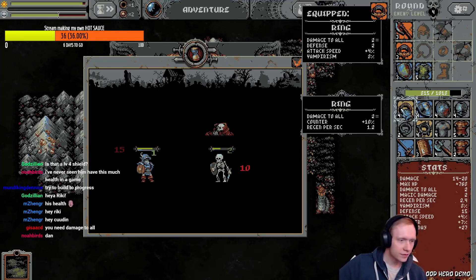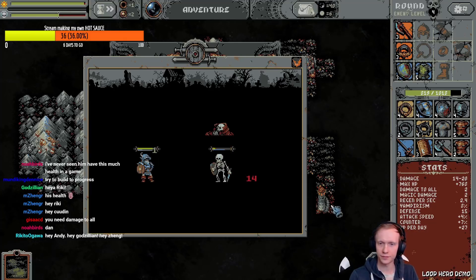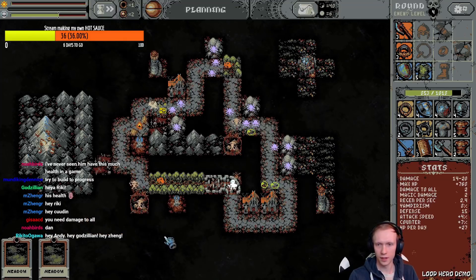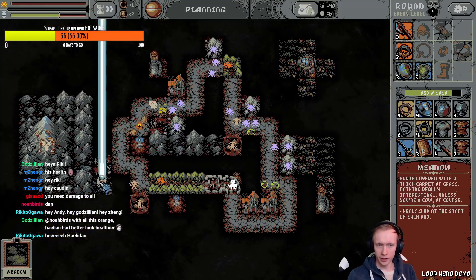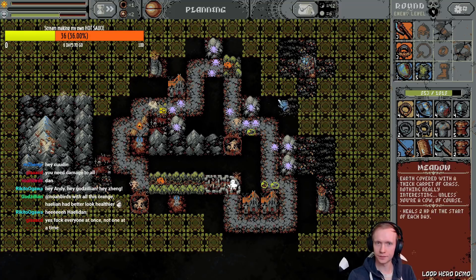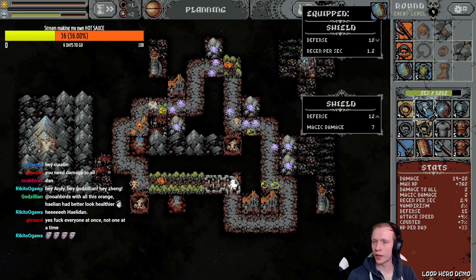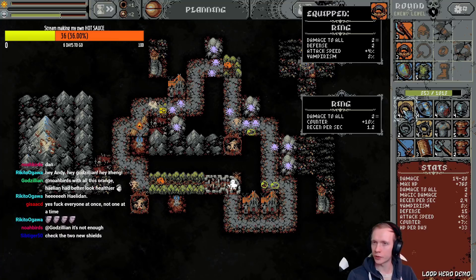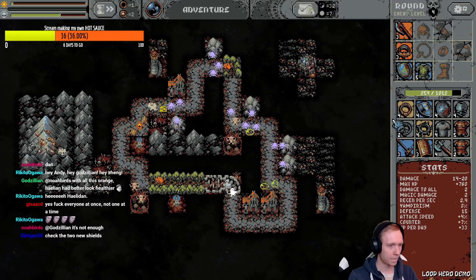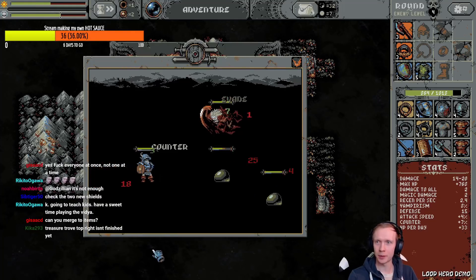Need damage all, you think so? Why don't I put a meadow right here just to make it prettier. I don't have magic — stop trying to give me magic damage. Damage to all, two counter, 10% counter — regen plus 1.2. Oh, that's a tough choice. There are a lot of enemies now, I'm probably messing this up.